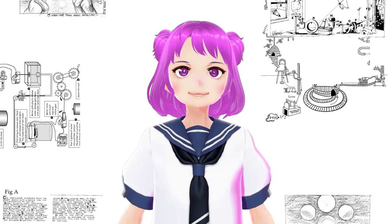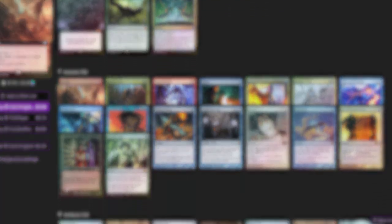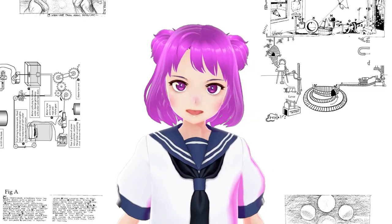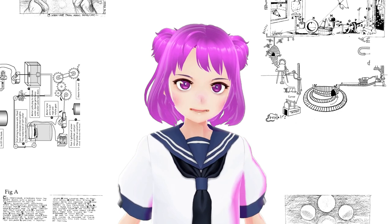Hello everyone! Today I want to share a CEDH Top 4 SysAe decklist that plays Planeswalkers and legends like Tyvar, Saheeli, Chainer, Nyambi, and Loran. But the focus isn't the list itself, but the designer and their journey in succeeding with a deck they designed on their own terms.